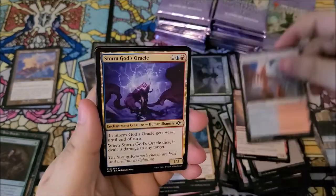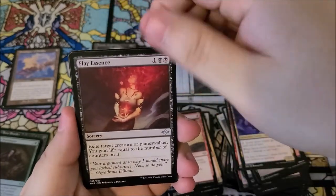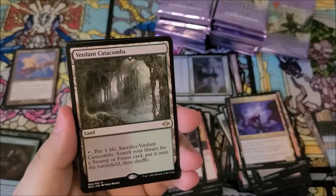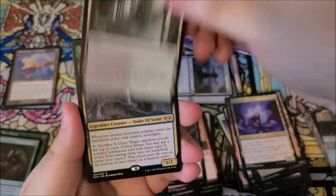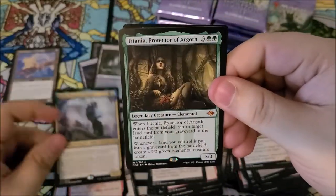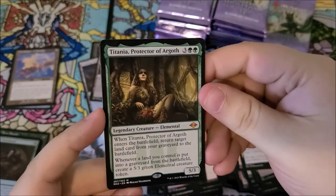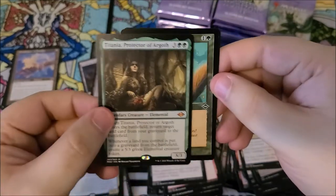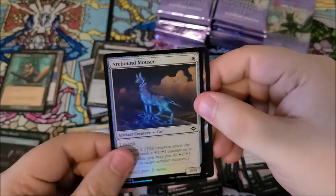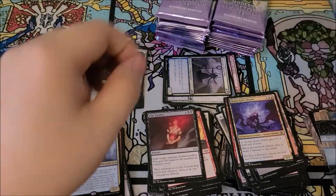Let's burn through this one. We got yearling, blitz flay essence. We got a verdant catacombs — I'll take it! We got lanal's crypt, crypt zoologist, and titania — not the best mythic in the set but she's a good card. And chatterstorm in the old border, with arcbound mouser as the foil. Now we're cooking.